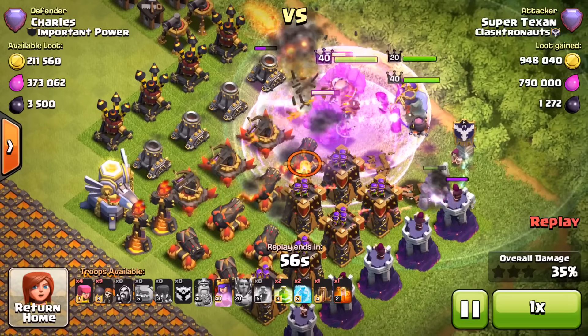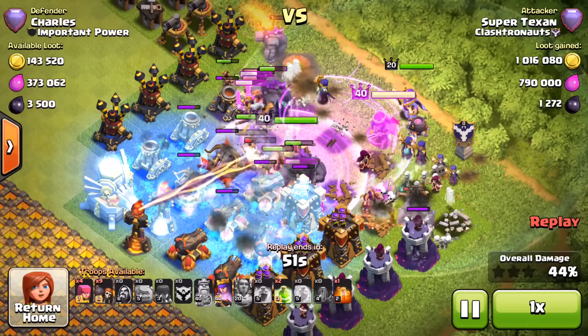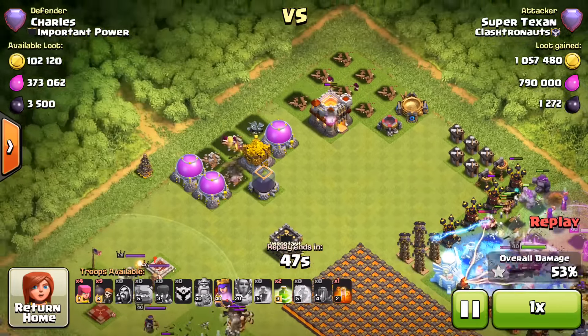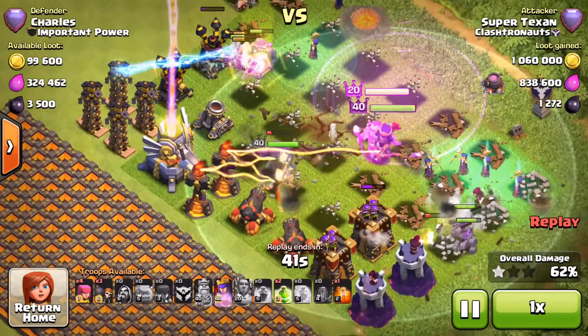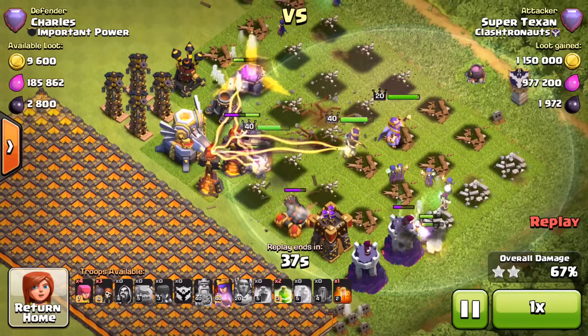There was about 1.16 million gold and 1.16 million elixir, and when you factor in the Legend League bonus — 340,000 gold, 340,000 elixir, plus some dark elixir which this guy had on defense as well — it ended up at over 3 million resources, which is absolutely insane.